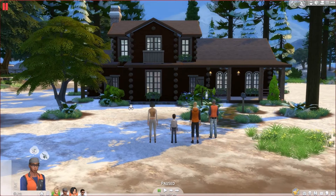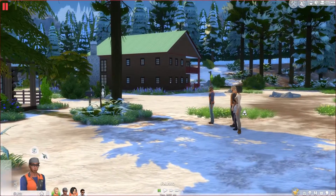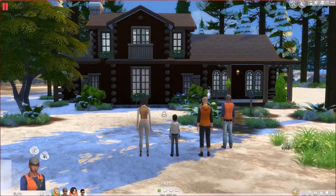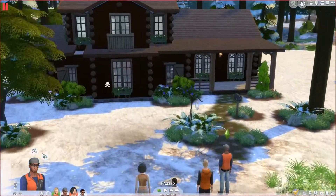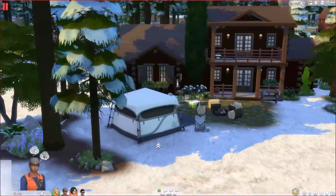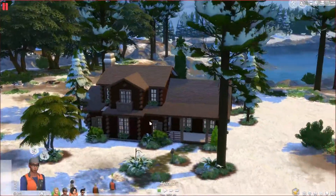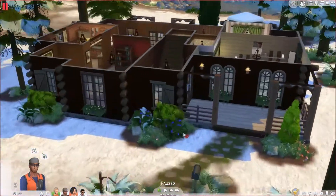We are finally here in Granite Falls — we just landed and it is absolutely gorgeous. I have this snow mod that I got for this world; I think it's absolutely perfect, definitely brings a little differentiation coming from Oasis Springs. If you're curious about the mod, you can find it on Mod The Sims. This is the cabin they're going to be staying in — it's pretty small but it comes with everything, so we don't even need a tent. We only have about 1700 Simoleons so that saves us money.